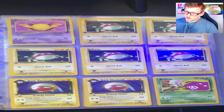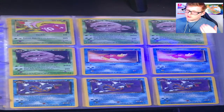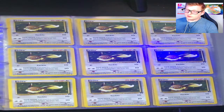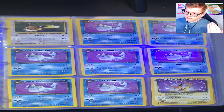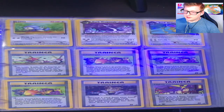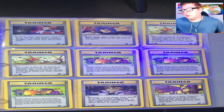First edition Voltorb, first edition Dark Electrode — I thought that one was holo but it's not — first edition Koffing, more Koffing, first edition Dark Weezing, first edition Magikarp, first edition Dark Gyarados non-holo. First edition Eevee, first edition Dark Vaporeon, Dark Jolteon, first edition Dark Flareon, first edition Porygon, first edition Dratini, first edition Dark Dragonair, and Dark Dragonite. I'm very proud of a lot of those because they are first editions, which does increase rarity significantly.